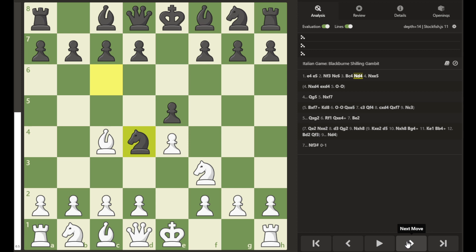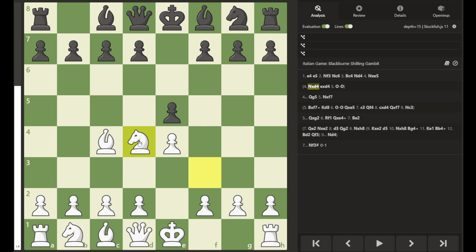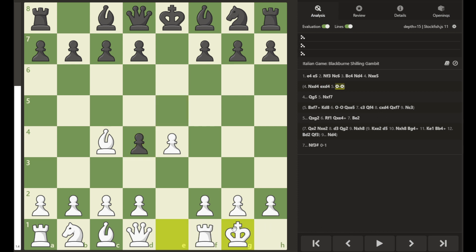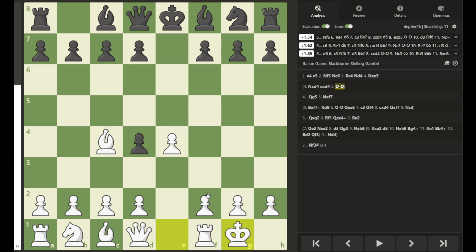Once the knight moves again in the opening, there are different options. Instead of white capturing the pawn on e5, he also has the possibility of just capturing the knight on d4. If black recaptures, then white could castle. White is already castled to safety, has a bishop developed, and a pawn in the center. All that black has is a pawn in the center as well, so white is ahead with an advantage in development.